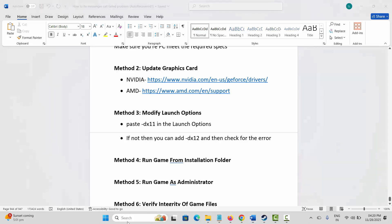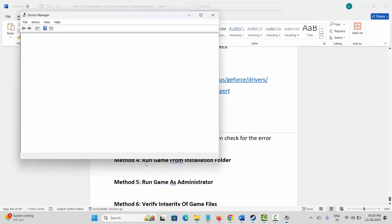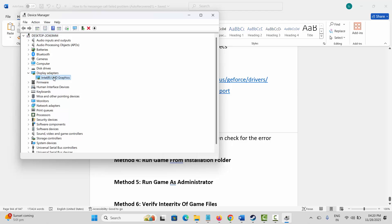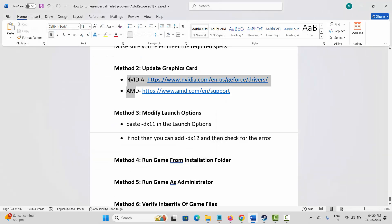The next method is to update your graphics card. Go to Windows search and open Device Manager, expand Display Adapters, select your graphics card, right-click, click Update Driver, then click Search Automatically for Driver. This will check and update your graphics drivers. NVIDIA and AMD users can also use the link provided in the description to update their graphics card.